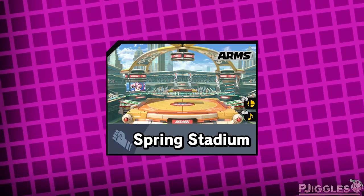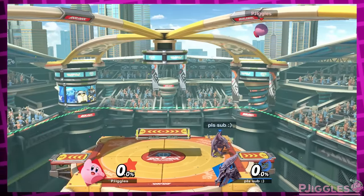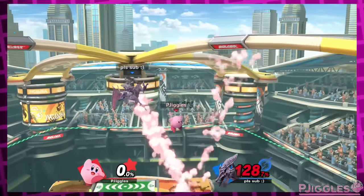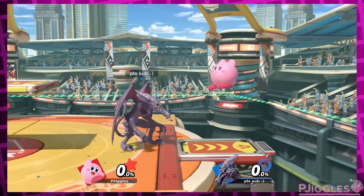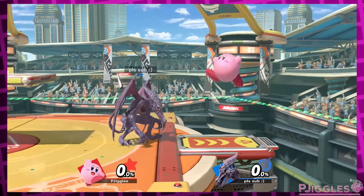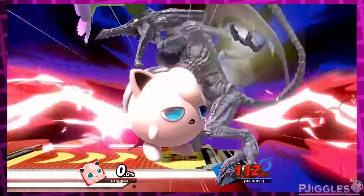Spring Stadium, the newest Smash stage. I really wish the two small ceilings were removed if you turn hazards off. The whole idea behind them is that you can knock opponents against them and combo that into the spring jump attack. But what's the point of that if the springs are always deactivated with hazards off? Now the ceilings are just there to stop some vertical chaos and be annoying. Maybe the Jigglypuff main in me is why I hate them.